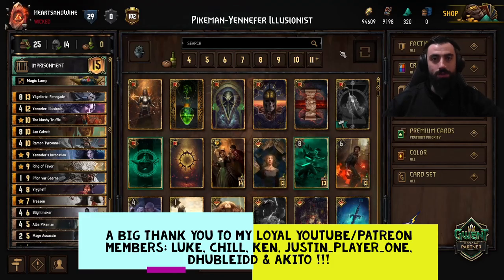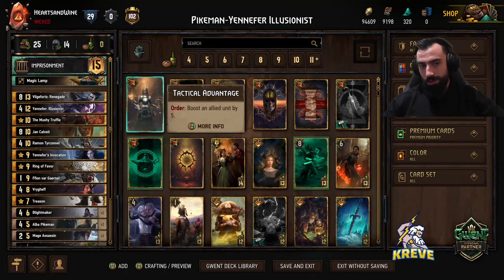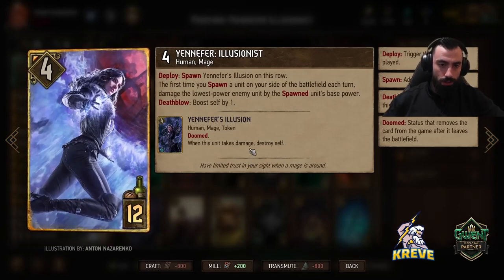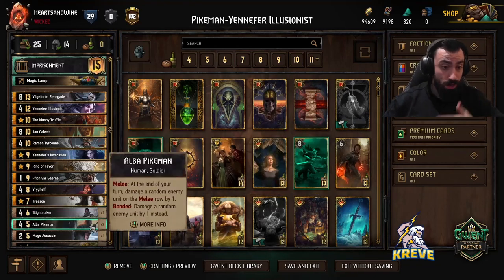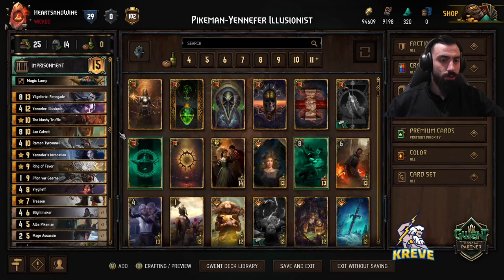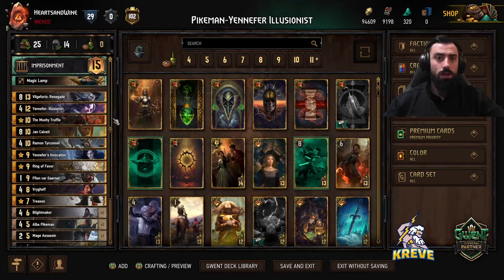What's up you absolute legends? Welcome back to yet another deck guide. For today, I've put together a Nilfgaard list for you and we are using the new card, Yennefer Illusionist. Pretty interesting one. Obviously you want to play this card in a deck with a lot of spawning synergies, which is why I've come back to another pikeman list. You guys know I like my soldiers decks. It does make sense to play Nilfgaard Illusionist in this kind of build, but of course there's been many other builds too.